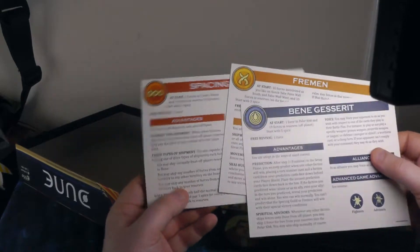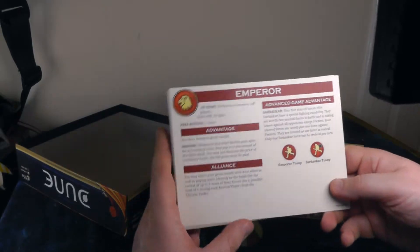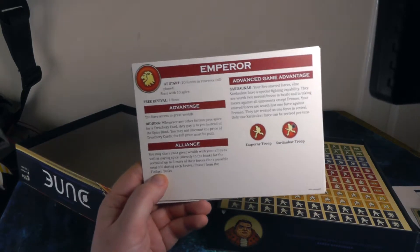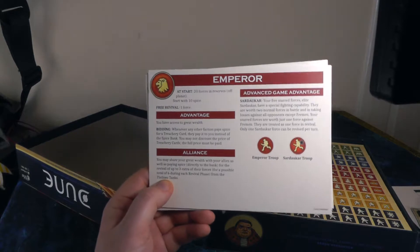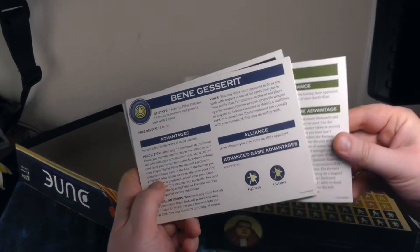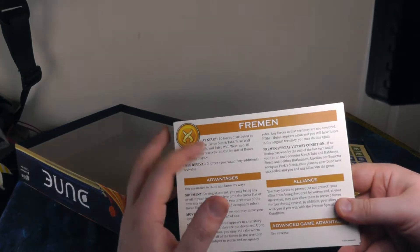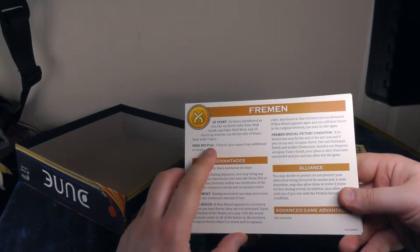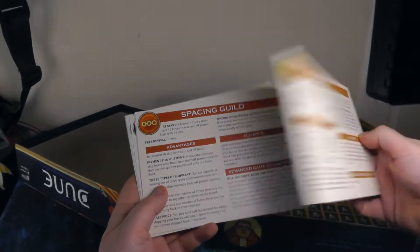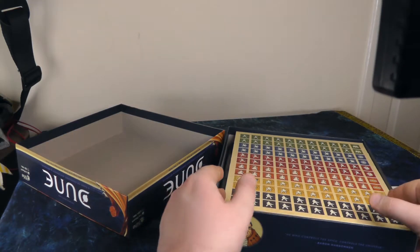There are also these reference cards — one for each faction. You really do get a lot of reference materials with this game, which is helpful because the trickiest part is understanding each faction's powers and how they interact. When teaching new players you can just hand them their card and it breaks down their setup, revival, how many forces they get for free, their advantages when allied, and what abilities they gain. On the reverse there are more rules as well.